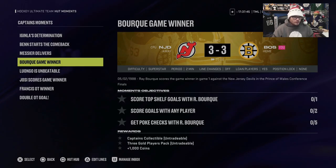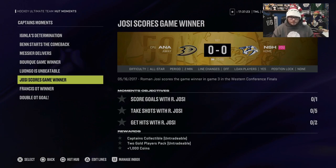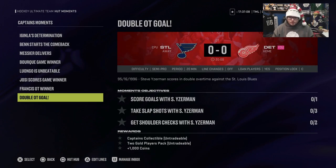Do not forget about HUT Rush. They also added moments: one captain collectible for getting a shutout — that's pro difficulty, player lock, one-minute periods so a three-minute game. You get 1,500 coins and a collectible. The Roman Yossian moment is score a goal, take five shots, and get two hits — rewards are a collectible, two gold players, and 1,000 coins. The Ron Francis moment on pro difficulty — locked at center — score a goal, get two stick lifts, and win a faceoff: a collectible, two gold players, and 1,000 coins. And on semi-pro with Steve Iserman, get a goal, three slap shots, and two shoulder checks for a collectible, two gold players, and 1,000 coins.